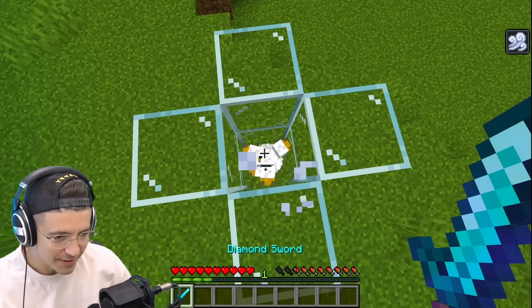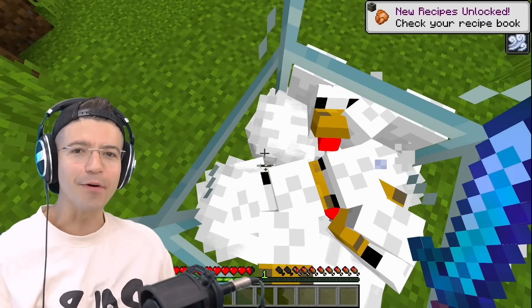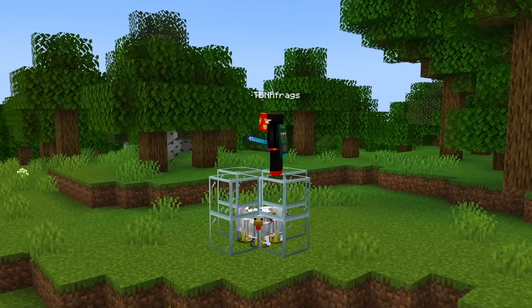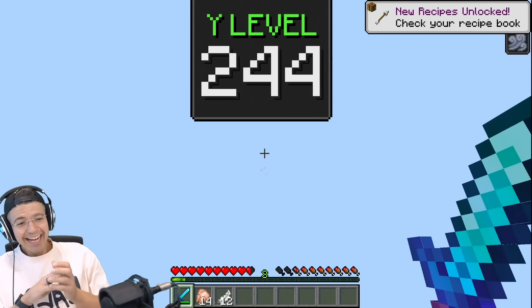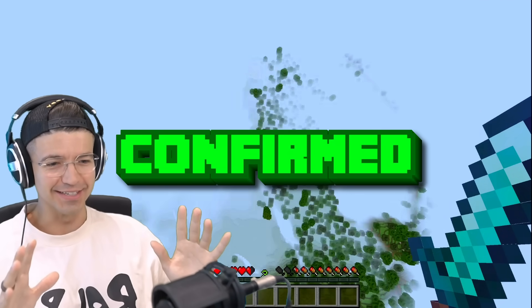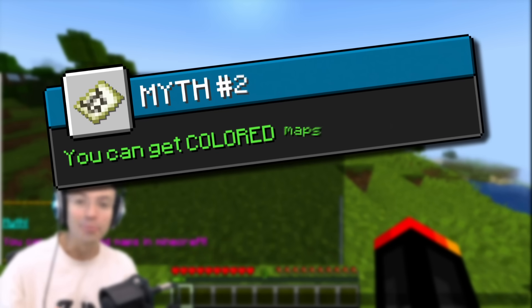We hit the chickens with our sword. Wait, we got a little bit of a jump there. What if we use the sweeping edge? Will we get more? Boom. Yes, you can do this and it is wild. And now I'm probably going to die.